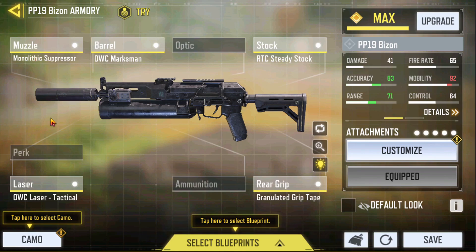Starting with the muzzle, we have the Monolithic Suppressor, which is great because you get suppressed action — the weapon will not reveal your location on the map. Then we have the OWC Marksman barrel, which is the best barrel. We have the RTC Steady Stock, the Tactical Laser, and at last the Granular Grip Tape. I'm not choosing an ammunition attachment because you already have a big magazine, and there's no under-barrel option due to this magazine style, which is why I chose the Granular Grip Tape. These are the best attachments for the Bison.